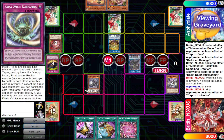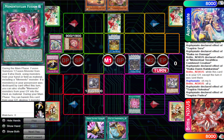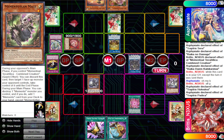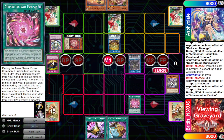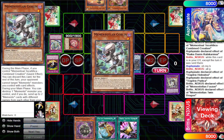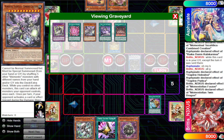Another misplay: they tried to activate Dairing's effect, but Dairing says 'except the turn it was sent there,' meaning you cannot use both the field and graveyard effects in the same turn. However, if you have a Dairing in your spell-trap zone and already had one in the graveyard, you can use both effects since each is once per turn — just not from the same copy during its arrival turn, similar to how Welcome Labyrinth works. We correct them. They activate Holtea to summon Purika, and in response to Purika's effect, we activate Mementolium Fusion.